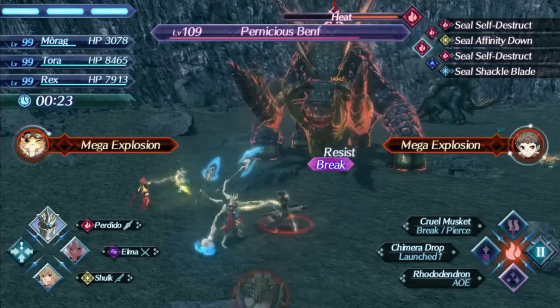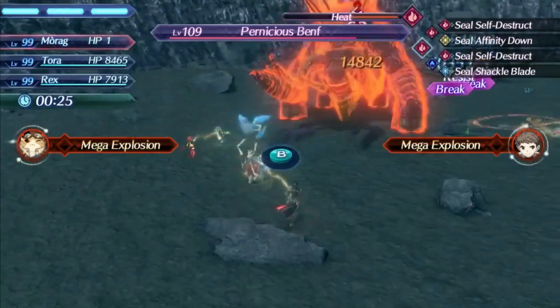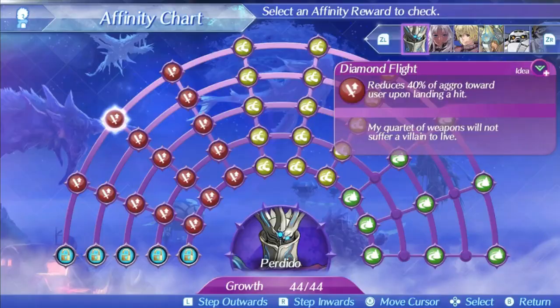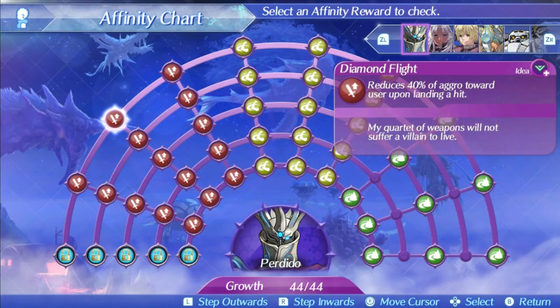Perdido's level 2 special is Diamond Flight. This is an ether-based 5-hit special of pretty average speed, and just like his level 1, there's not much about it that sets it apart at all. No special modifiers, the average damage ratio for level 2 specials of 420 at level 1, 580 at level 5, and 609 at max affinity, and the bonus effect is even more boring — just reducing his current aggro by 40%. This is not a very impactful special at all, and there isn't much reason to ever use this special over another option.